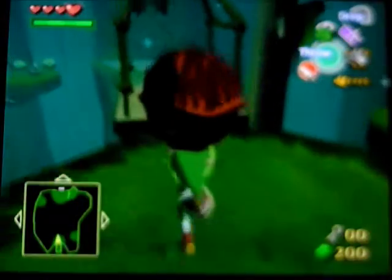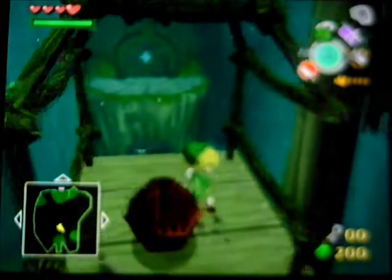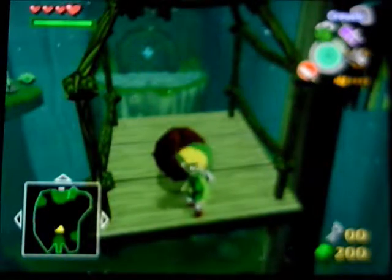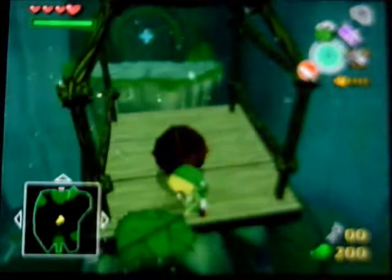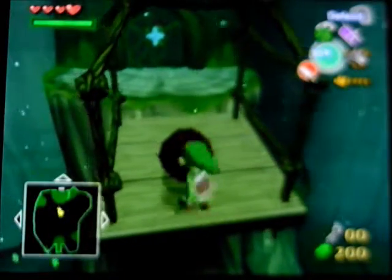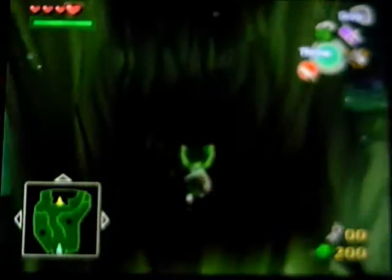You're actually going to want to stay in front of that Deku walnut so it won't blow off. So you can stay in front of it and then just use your leaf. The walnuts will disintegrate after a while because they get too much exposure to air.